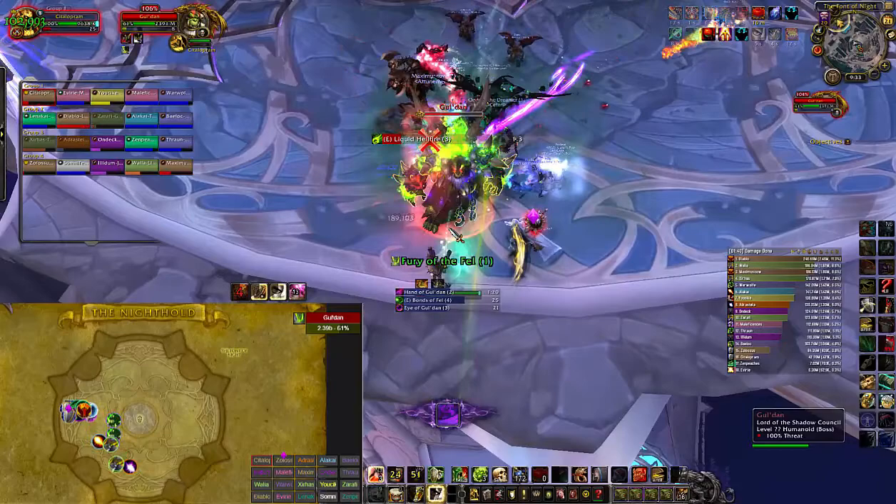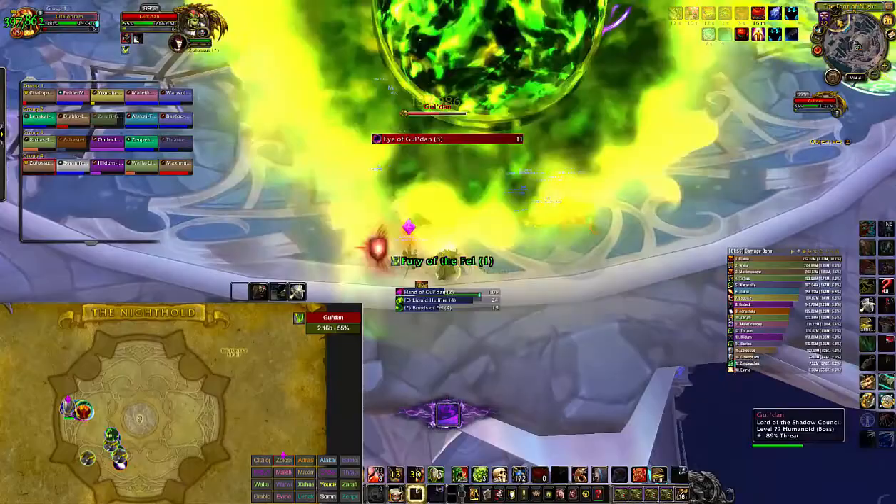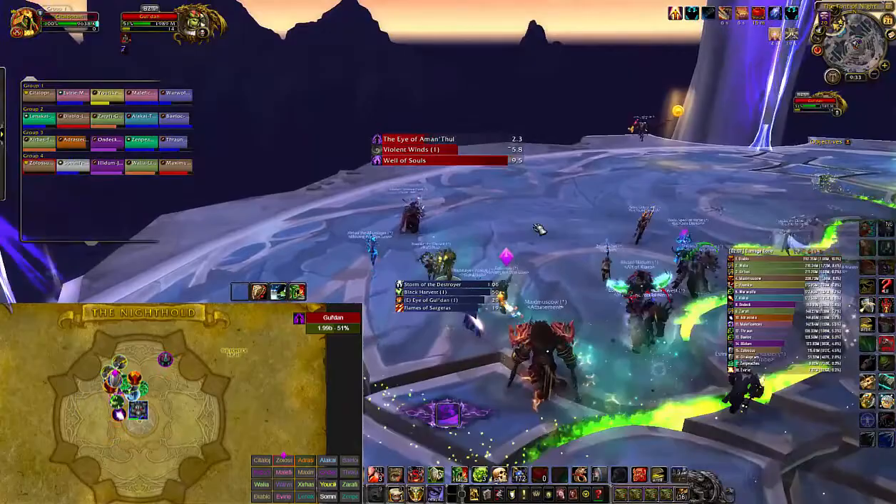This phase will end when the boss hits around 50% health, and you want to make sure you time it so he doesn't get a bad transition. You don't want an eye of Gul'dan, a fel bond, or a hellfire happening at that moment. So we phase him at the right time to avoid dealing with any of those mechanics.